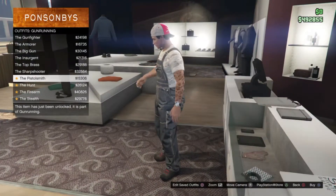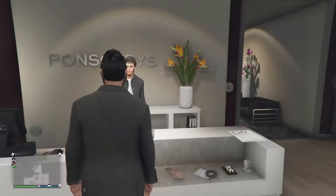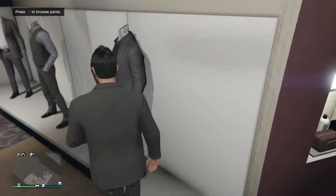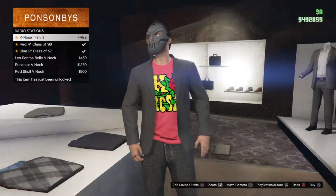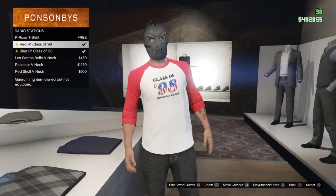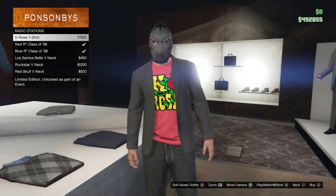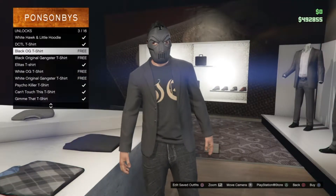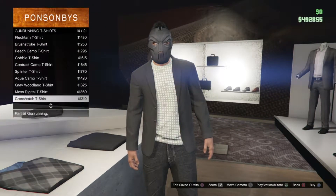I don't know about all these, they kind of look weird. Where's that Rockstar shirt that I've seen? Oh, that's pretty cool. Class of 98 — that's pretty sweet. What's this one? Can't really see that. Oh, they got a bunch of camo stuff.